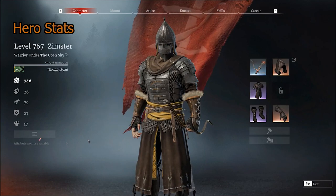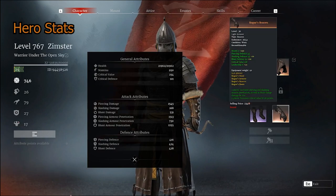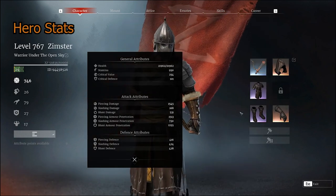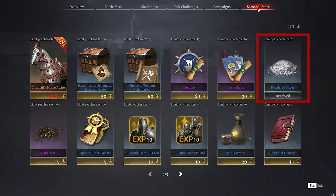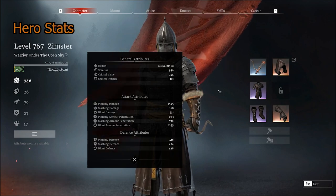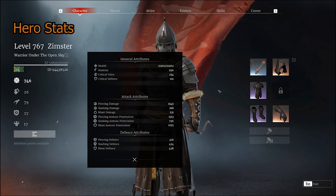Let's jump into my stats and why I went with certain attributes. I actually have really good Rogue Gear — I have two pieces with 23 Leadership: my Bracers and my Armor. Season 4 gives you tons of Powdered Silver, and hopefully you have some schematics to work with. You can get schematics from the Seasonal Store. Always try to adjust your attributes to accommodate your gear.